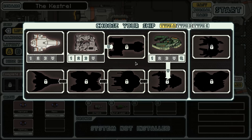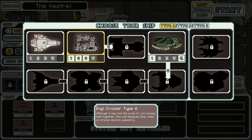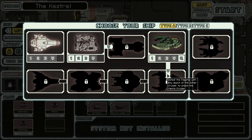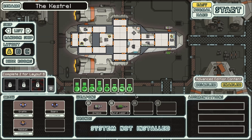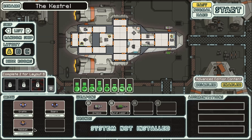To unlock the next ship we gotta do that, but I've never had a victory before, so let's just go with a Kestrel ship. We got Graffin, we got Bars, and we got Rebecca.